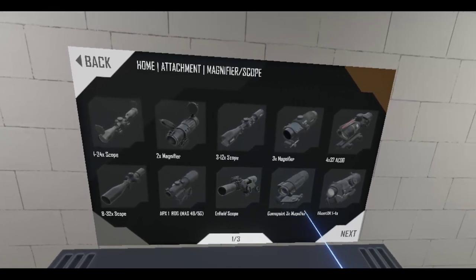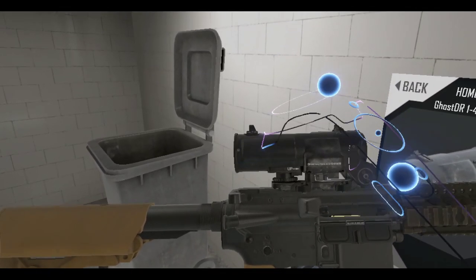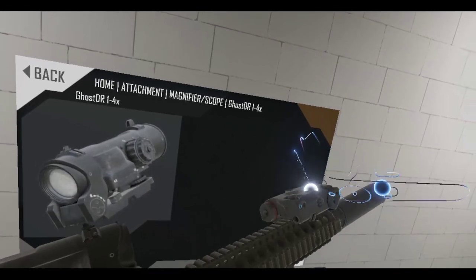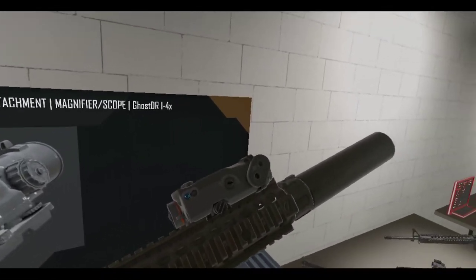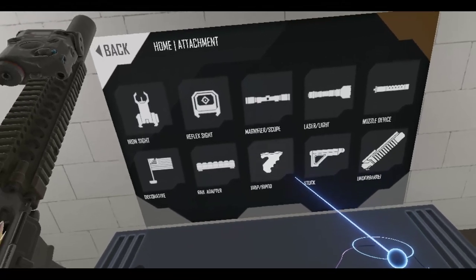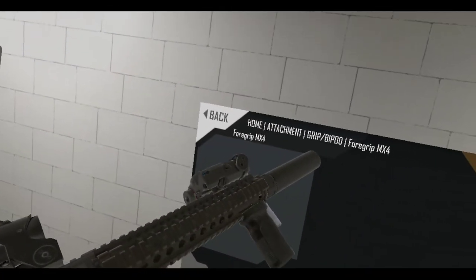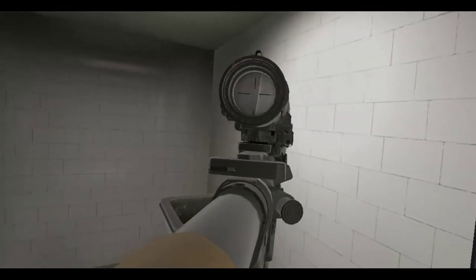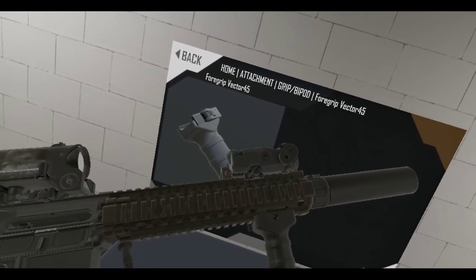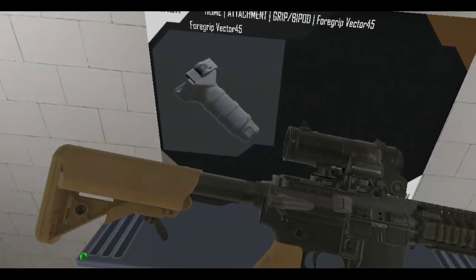What scope should I use? I think I'll use the Ghost DR, which is the Elcan Spectre in real life. Got a little iron sight up there. Well, I like that foregrip. Let me go with something a little more strange. Vector 45? How small is this? That's okay looking. I might have to play around with that. But I'll save this as my new model.